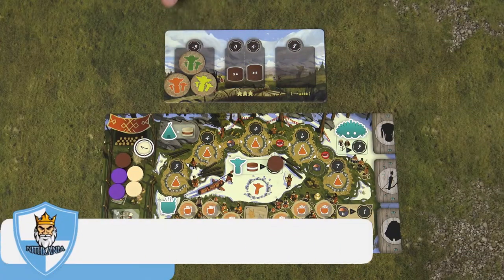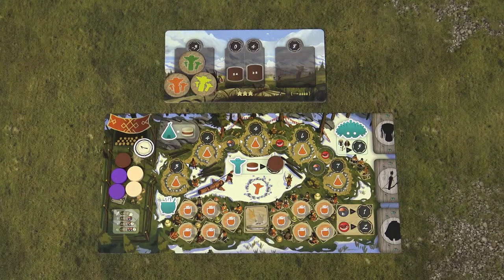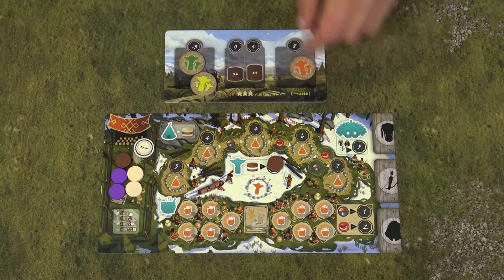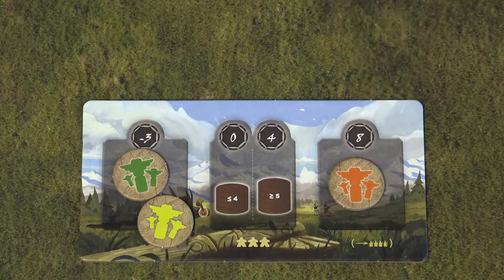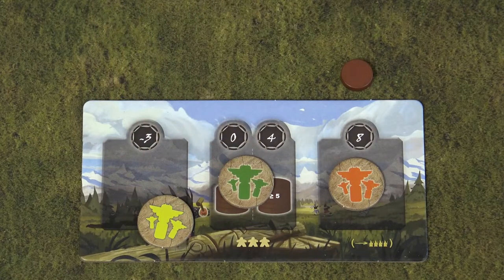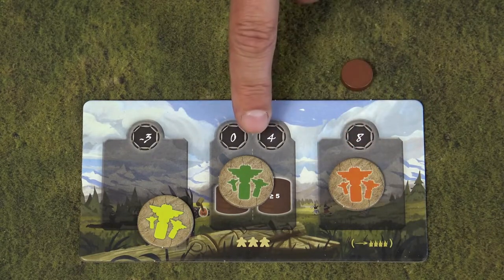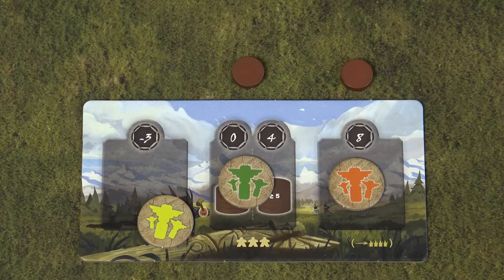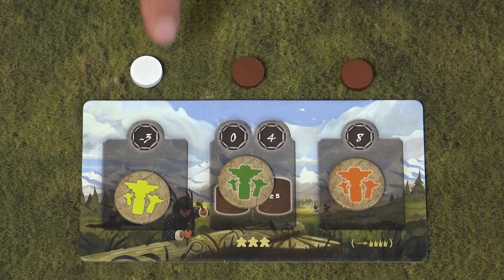All players compete to have the tallest totem pole. Whenever you add a resource to the totem pole, you build one stage of your totem. The first player who builds a totem moves their token to the rightmost space of the totem pole board. If another player builds their first stage, they go to the next available free spot — not the same space as the first player. To get ahead of the orange player, the green player would have to build 2 stages. If yellow also builds just the first stage, they would be placed in the last position.